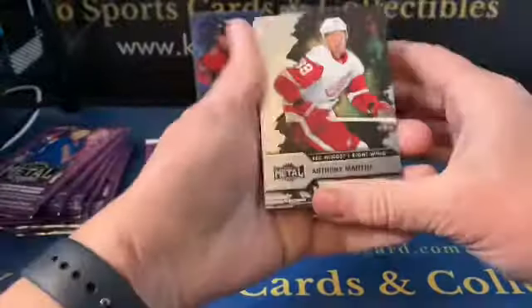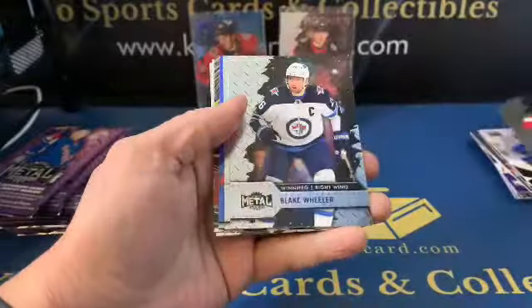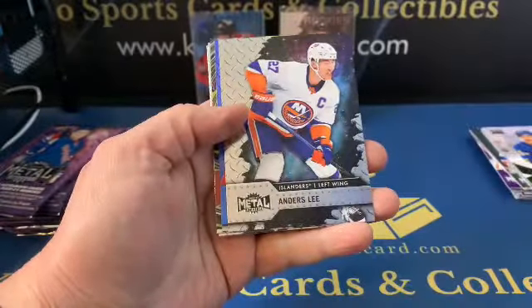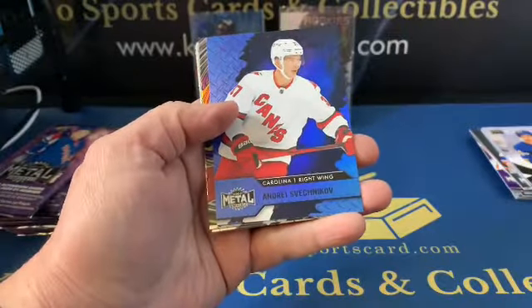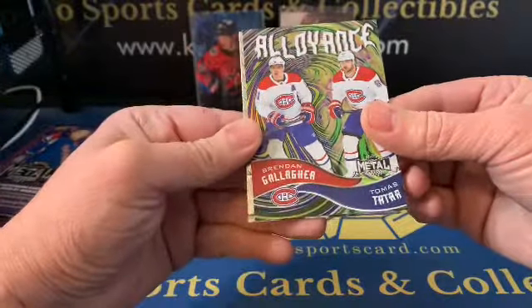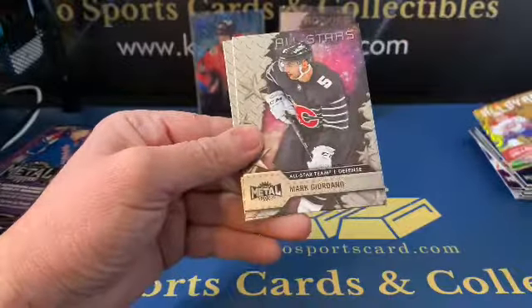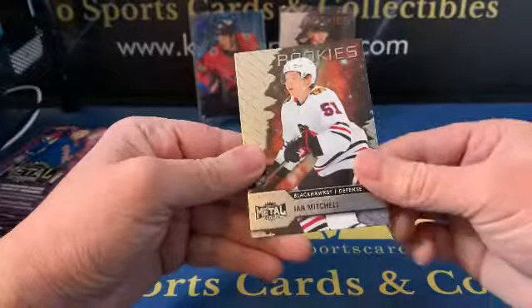We got Anthony Mantha, Blake Wheeler, Anders Lee, Andrei Svechnikov blue, Brendan Gallagher, and Tomas Tatar. All-Stars Mark Giordano and Ian Mitchell rookie.